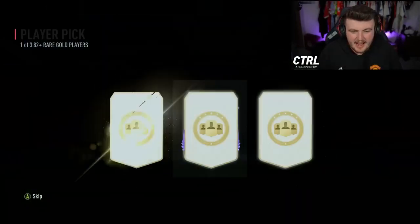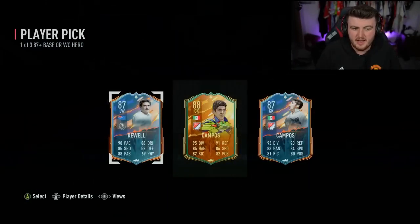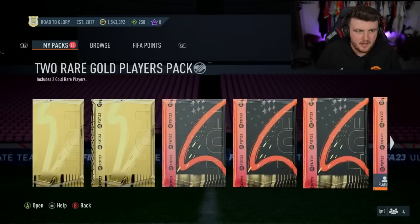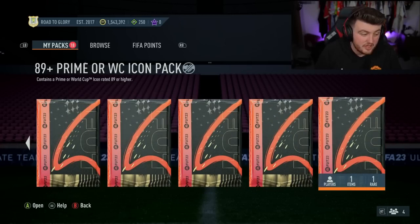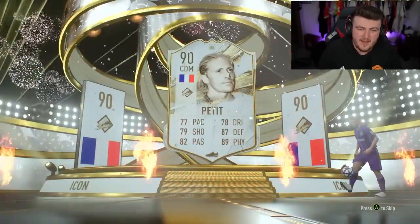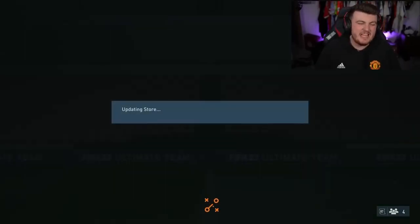On the Xbox account we've got a couple of 82-plus Player Picks first, then a Hero Player Pick, then the Icon pack. First pick — Mélée, not great. Two camp bosses in one Player Pick is not great, but we'll take it. Here's the 89-plus Icon pack on the Xbox — this account has got some pretty good icon luck. Prime Icon — French — it's Prime Petit. I feel like I already have him on this account. Not amazing but I'll take it.